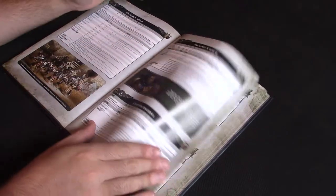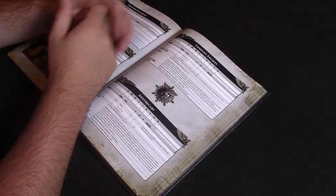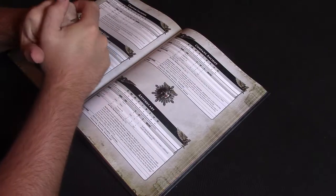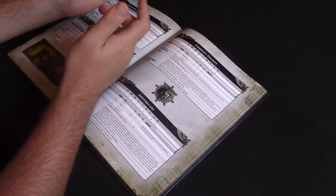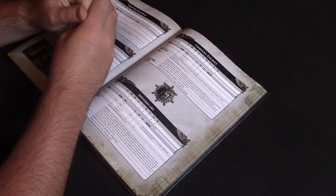The first unit I wanted to pick out is the Apothecary — a really cool idea with a lot of background that people like, but not really a model you saw on the battlefield very often. The Blood Angels had a better version with the Sanguinary Priests, and the model was quite old. Now we've got a new Primaris Apothecary model which looks brilliant.